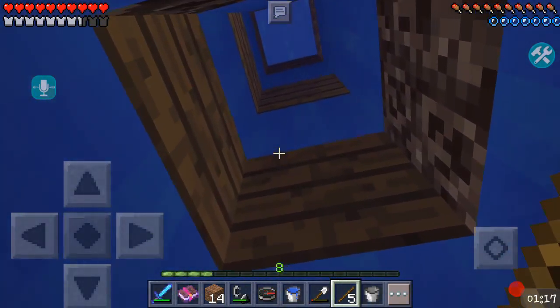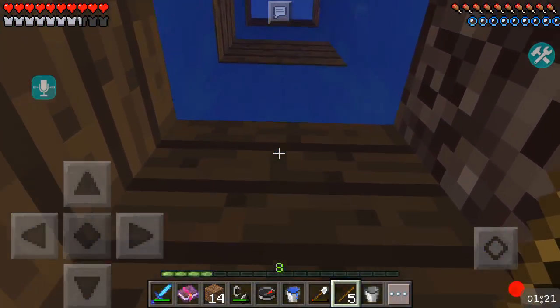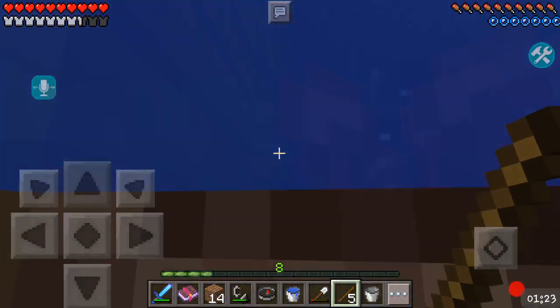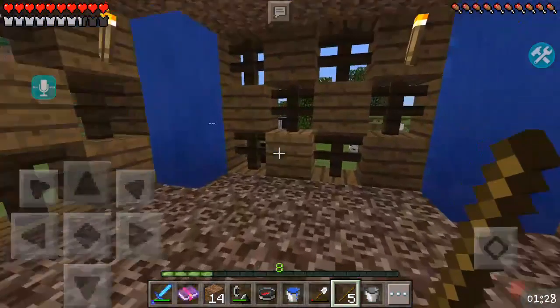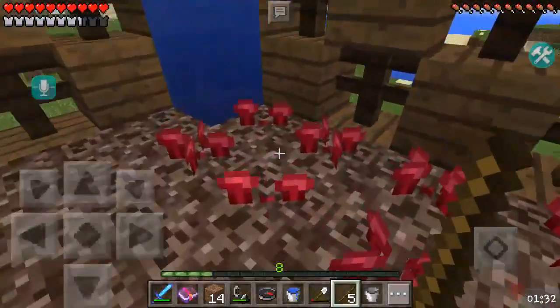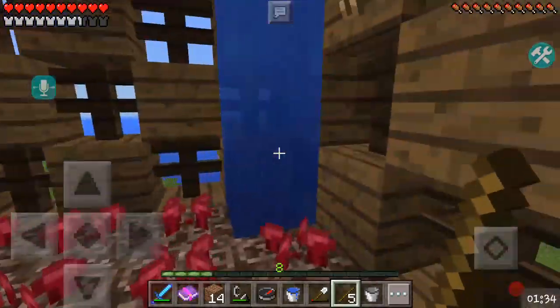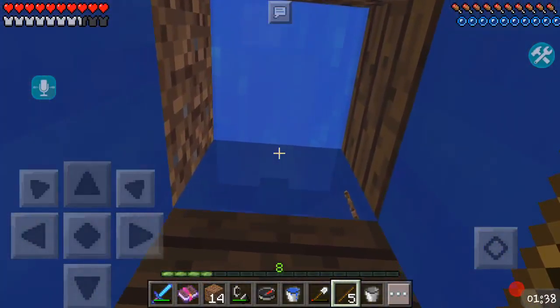Plus there's a nether wart farm, so I decided to go for this cool looking wall pattern. It's basically just fences and spruce wood. I think it looks pretty cool. The nether wart farm isn't really that big right now, but later it's gonna be pretty big. And the next floor I'm doing is gonna be a sugar cane farm.